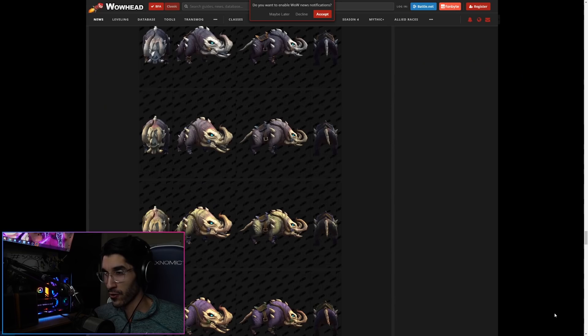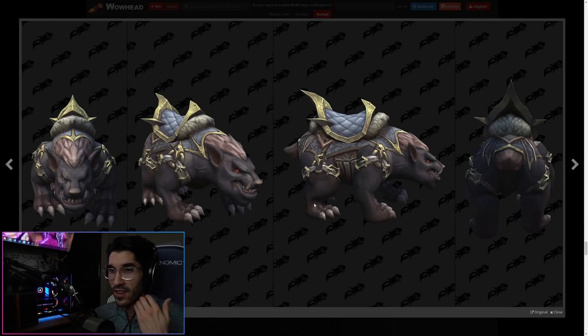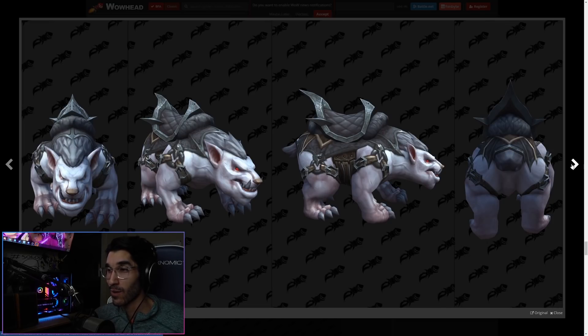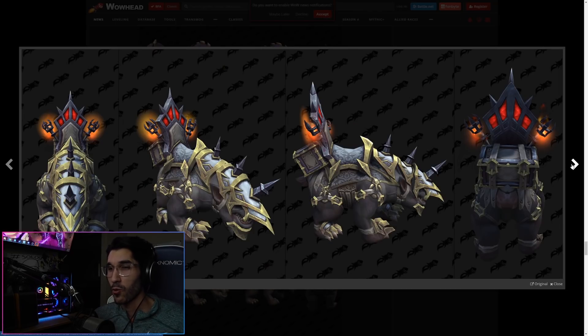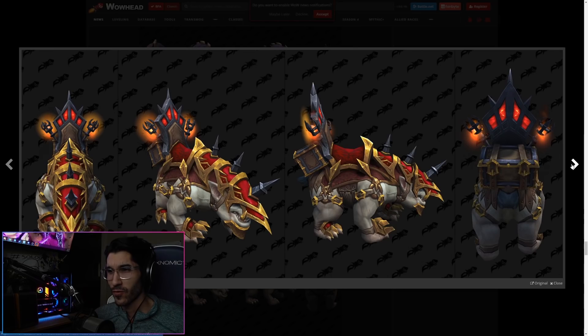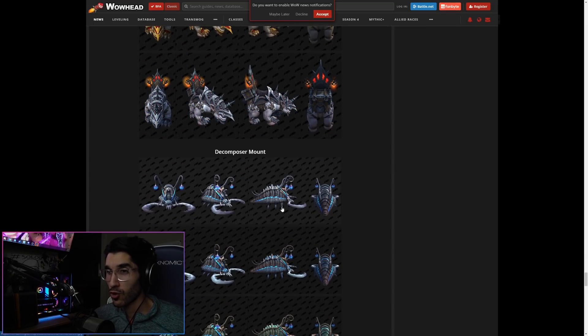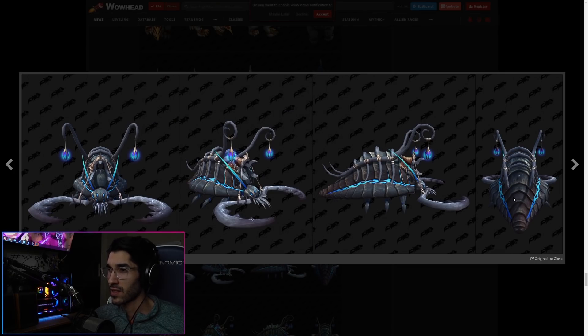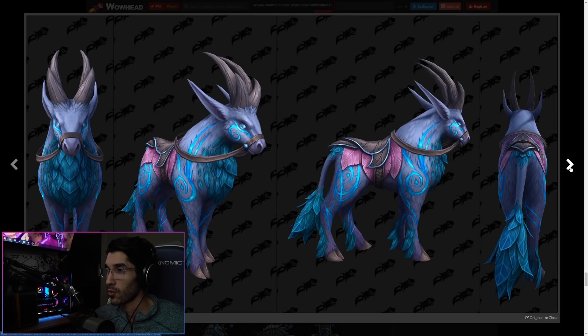We also have this bear mount — they call it a warg mount. Looks like a bear with this crazy alpha jawline. I think this one also comes with armor. I really like this mount and it's one I'll probably go after. With armor it almost looks like a rhino. And then we have the Decomposer mount — I think this is the last one released so far. Really like this one as well; pretty unique, haven't seen anything like it in the current version of WoW.